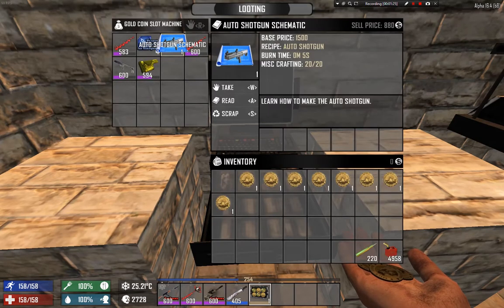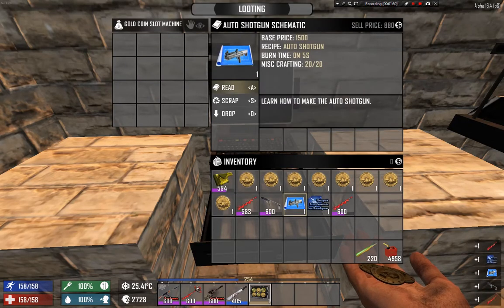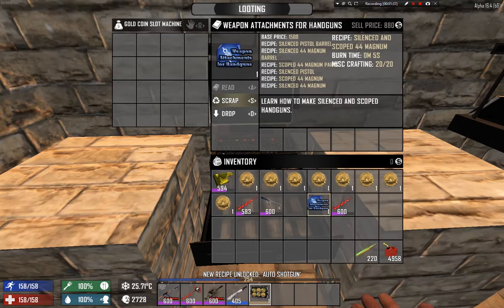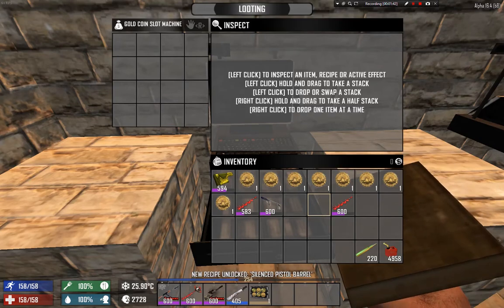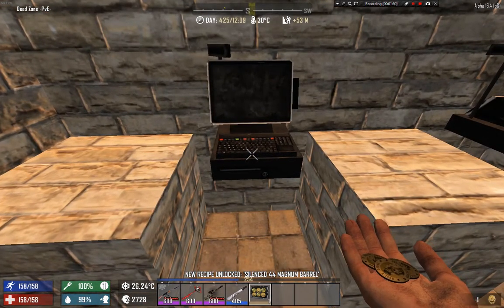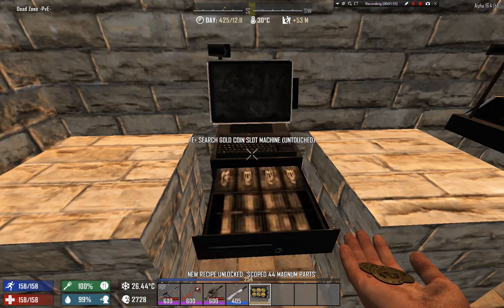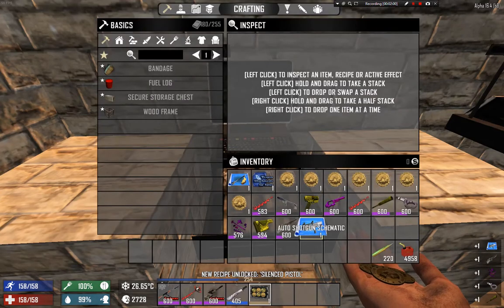Let's see what those gold coins can give us. Oh, auto shotgun — nice! I actually have a lot of parts for the auto shotgun. I got two new things I didn't already know. You just right-click and take the loot, the machine destroys itself, and you repeat the process.